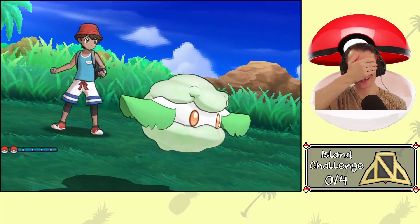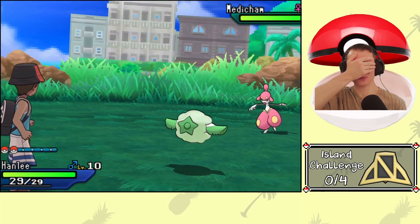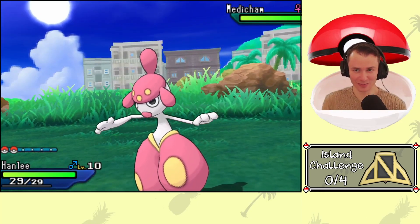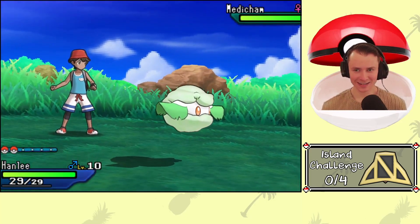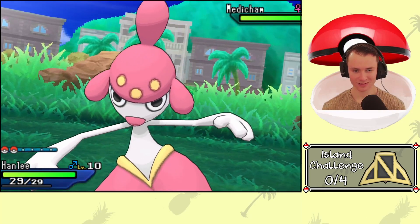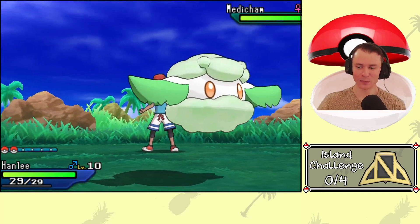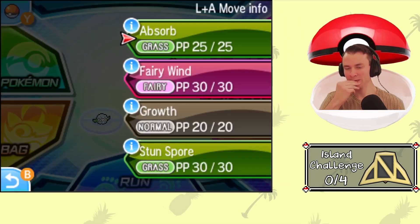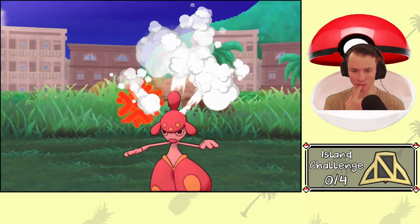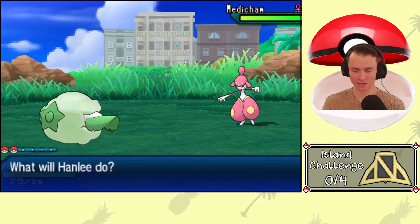Hopefully that's not another legendary. It's Medicham! Not fire — not that cool, but not uncool. I don't know if this is psychic or fighting. Kind of a creepy guy, got weird lips. I don't anticipate too much trouble here, so let's just hit him with Absorb. Bide — oh god, I don't like that. That's good, though; I didn't do much damage to him.